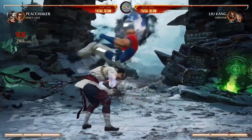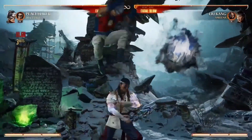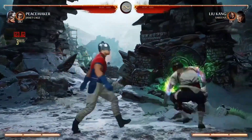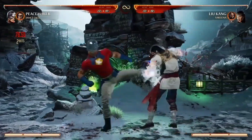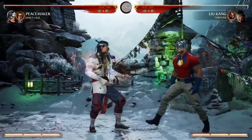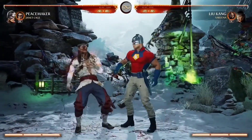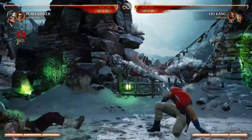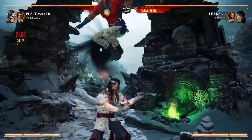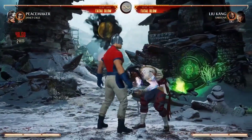One of the normals I'd like to talk about is his 4-4, which is kind of his long-range mid — you can go into combos, hit confirm, all that good stuff. He's also got his 4-1, which doesn't have the best range but it's an advancing good hook. You can see how that kick can really take you off guard with a nice range to it.